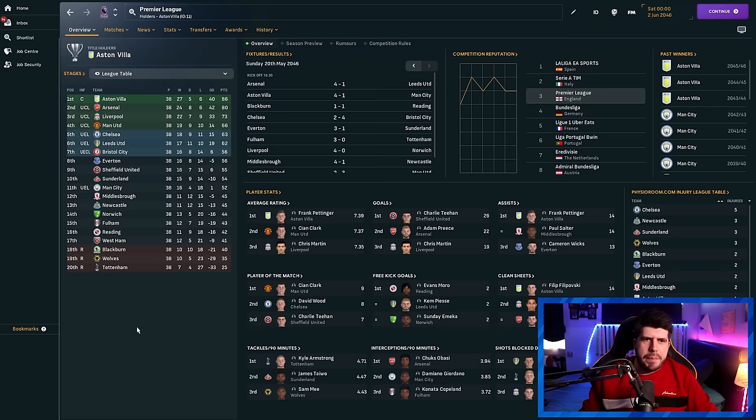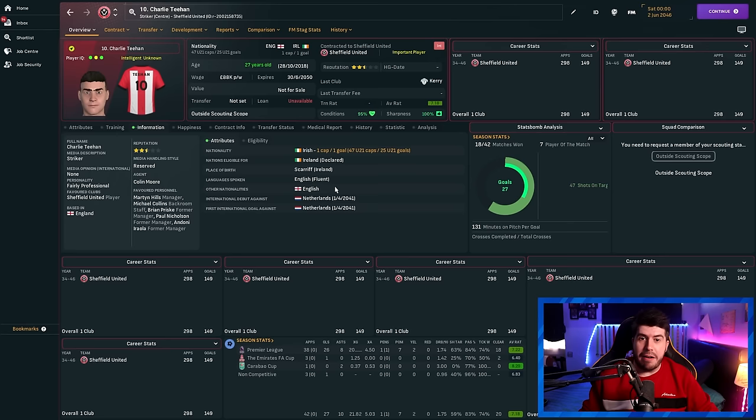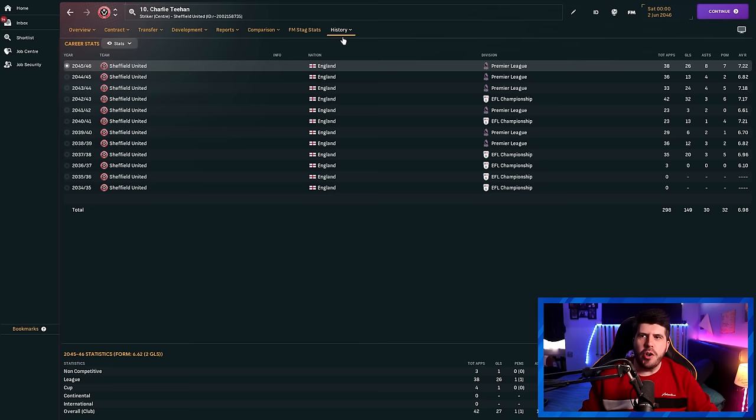The top scorer in the Premier League at the moment is Sheffield United's Charlie Tien, who has 149 goals for Sheffield United in the Premier League with only one cap for Ireland, interestingly. He has a goal every other game — not a bad record, and even better in the Championship with 32 goals in one season. He's still got more to go. I wonder if anyone's going to break Alan Shearer's goal-scoring record — I wouldn't be surprised.